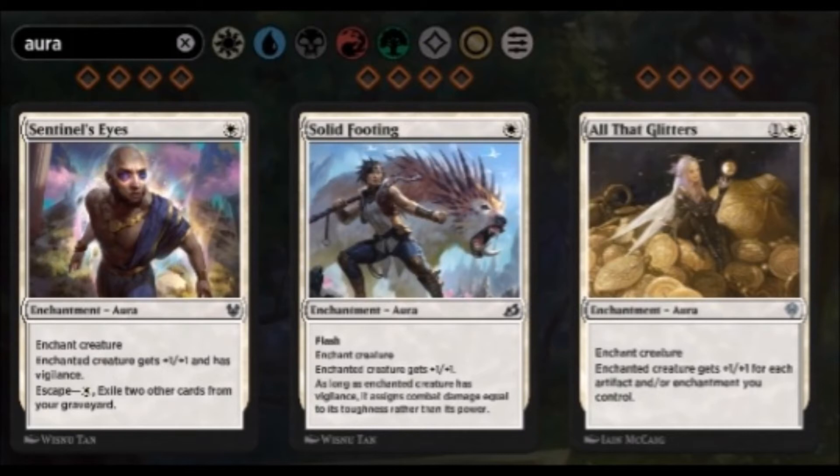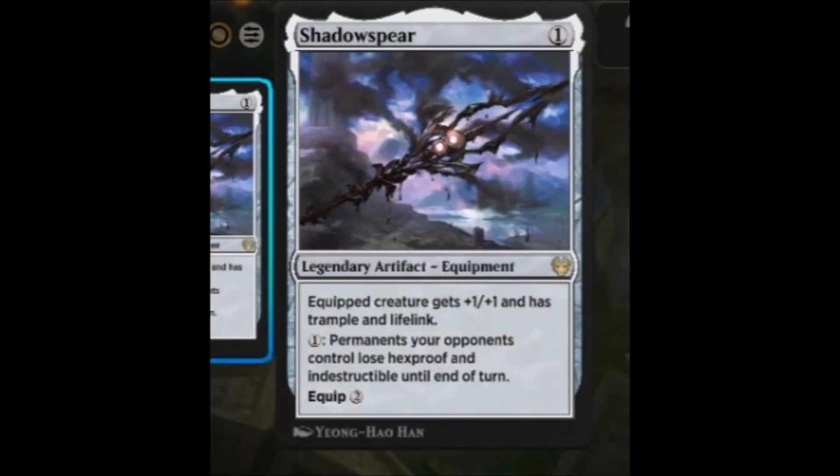What will be part of our game plan, however, is Voltroning this little guy up with a ton of high-value enchantments and equipment. For instance, Sentinel's Eyes, Solid Footing, and All That Glitters really punch this guy up very quickly — you can easily end up with something like a 7/7 or an 8/8, and remember that is virtually unblockable. Each of these gives a small boost, and All That Glitters catapults that by giving a +1/+1 for every enchantment and artifact. And don't forget, our boy is an artifact to start with, so just playing All That Glitters on there is going to make him a 3/3. Just a tremendous amount of punch on there, and these are just the three mainstays.